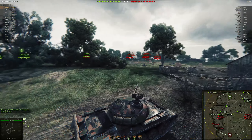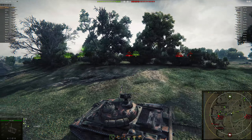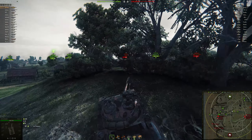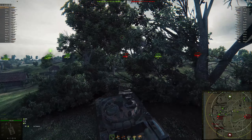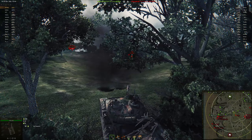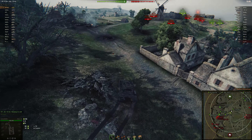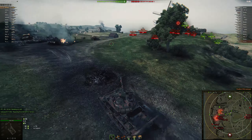Overlord on an Object 140 isn't a bad map - you can do a lot of flexing around. The hills are shaped in a way that they aren't too steep, so you don't need like 10 degrees of gun depression to be effective on a lot of these little slopes. There's a lot of places you can engineer your own gun depression and keep yourself pretty safe. The low profile of the 140 is really nice; turret armor isn't amazing but it will still do enough.